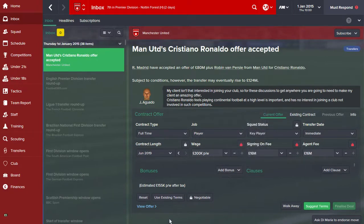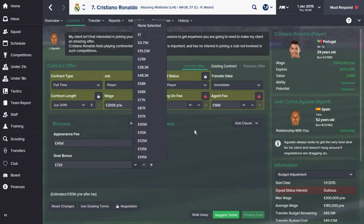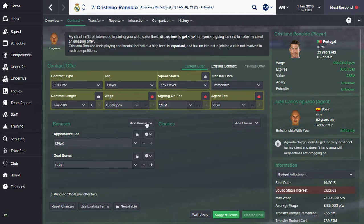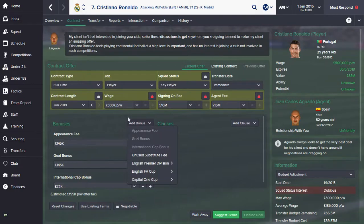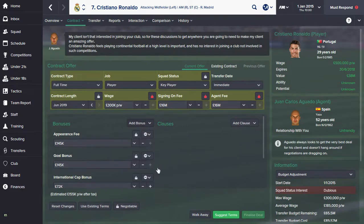There are going to be a lot of bonuses here, so instead of scrolling I'll just click 'Finalize Offer'. I'm going to put these up to the max, which is a lot, but as I've said it's worth it. His agent says he needs an amazing offer, so I'll just have these clauses in. You're going to want to give him the maximum possible.